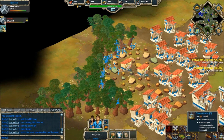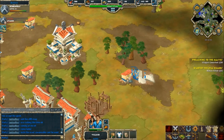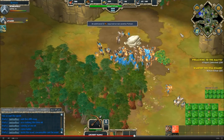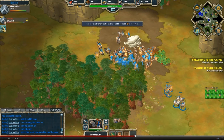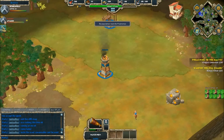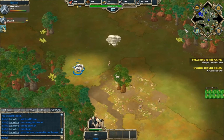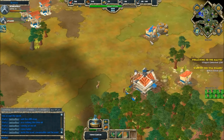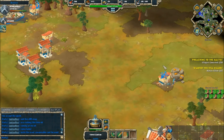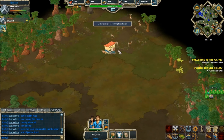Another town center goes up; the stone has been mined completely and Bubble is going to find more. He's almost finished getting seven archery ranges up — look at how many peltasts he is pumping out. The population is jumping up so quickly. He's found some more cows and is moving them back to his base. What a battle is about to happen here.